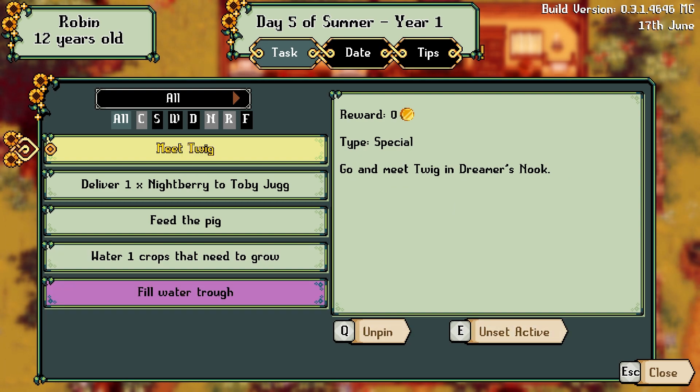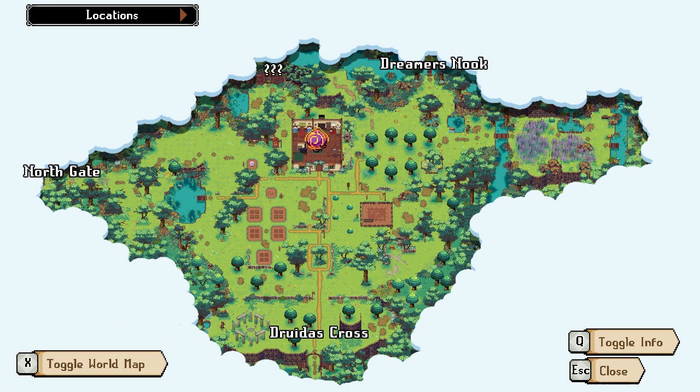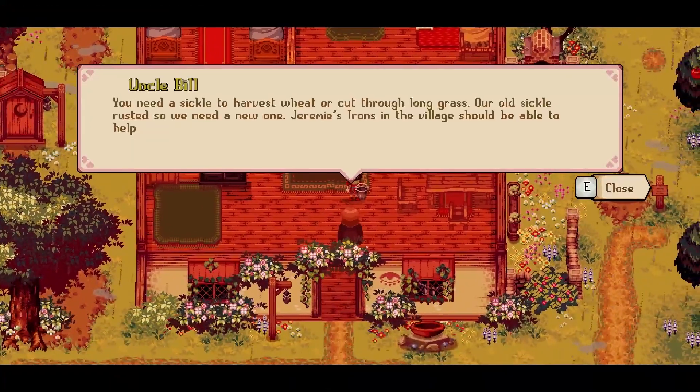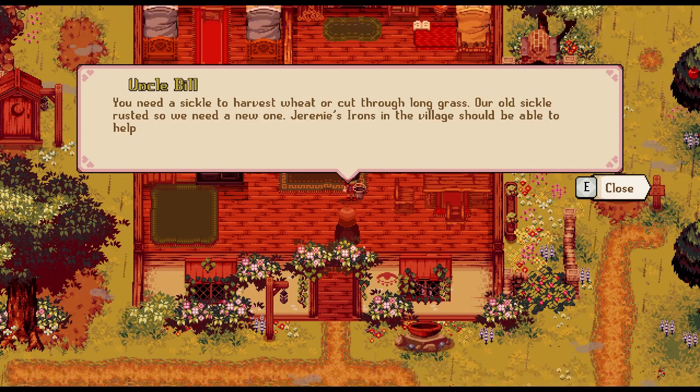Set active. Dreamer's Nook. M is map? Yes. Oh, top right. Okay, awesome. You need a sickle to harvest wheat or cut through long grass. Our old sickle rusts, so we need a new one. Jeremy's irons in the village should be able to help.